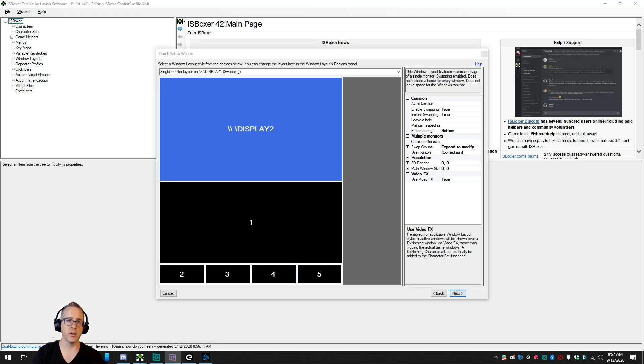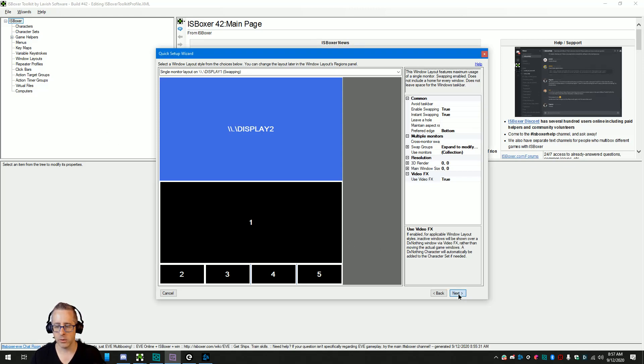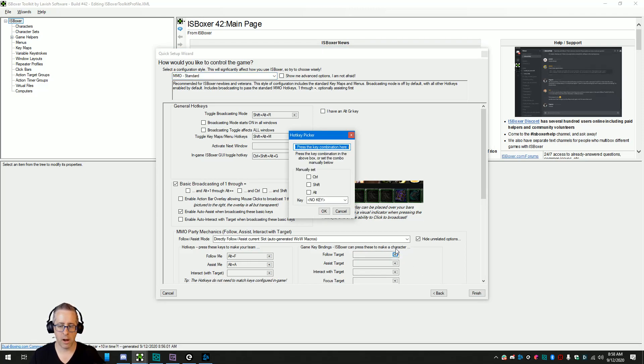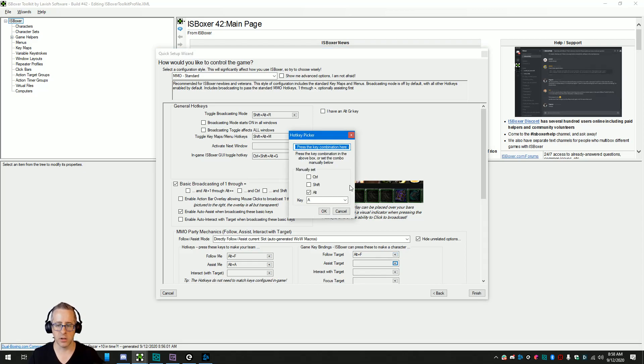I've added my characters — hopefully you've done this already, and if not, hopefully you can get to this point. I've got two screens here but I'm just going to set this up to use one so we can see all five. Before I picked my layout, I did pick video effects true — you don't need to do that, but I might make a video about video effects later, so I want it enabled. I'm going to click next and just leave that as is. I happen to keep my in-game keys the same as the ISBoxer keys, which isn't necessary.